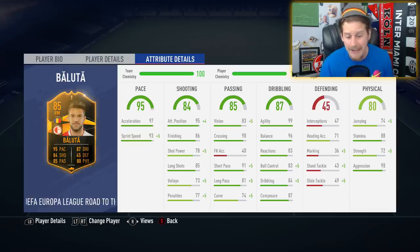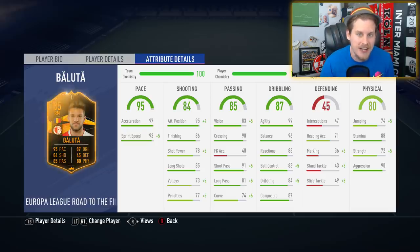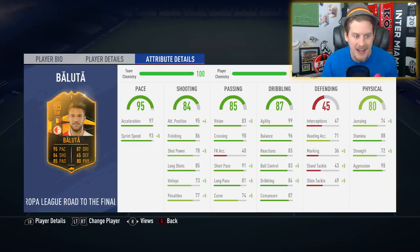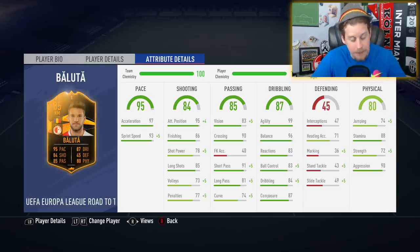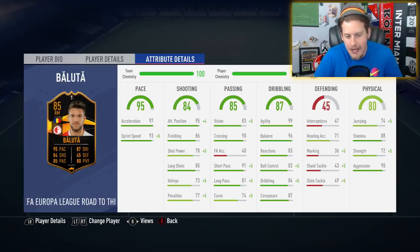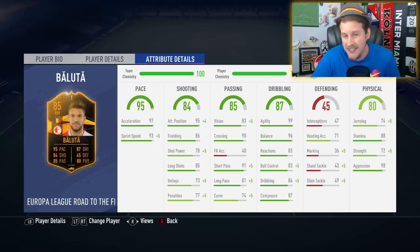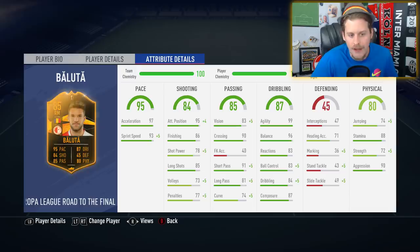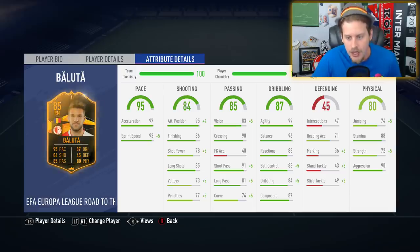95 attacking positioning looks incredible. More than anything though, 86 finishing and 87 composure - you won't find many high-rated 88-89 rated strikers that have that particular stat combination. He's got really nice passing stats so you can literally play him anywhere: 90 crossing, 91 short passing, 81 long passing. This looks like a very complete card, costing only an 83-rated squad that required like five rares - probably one of the best value-to-game-stat cards we've had all year.